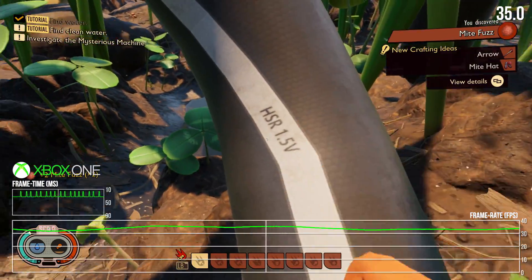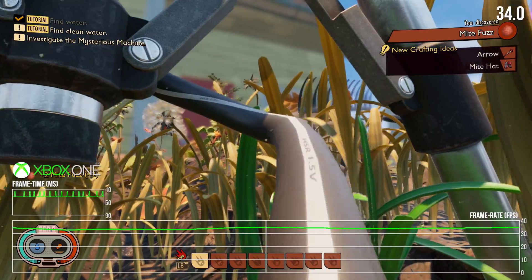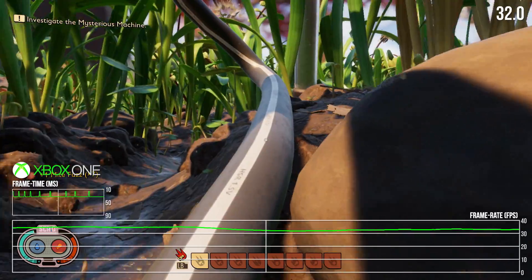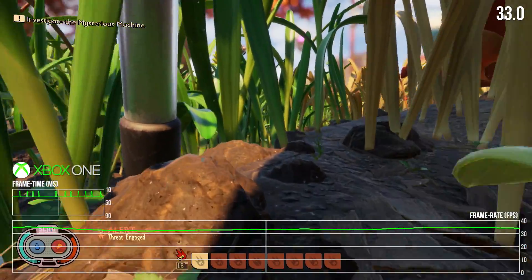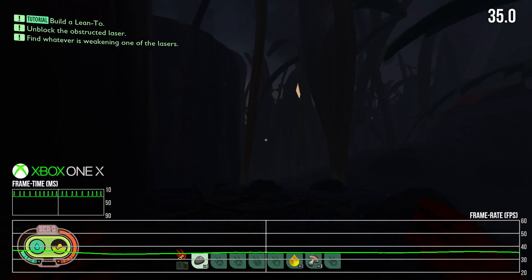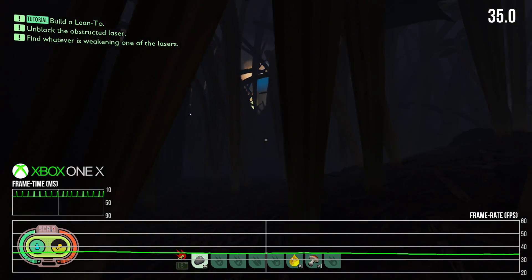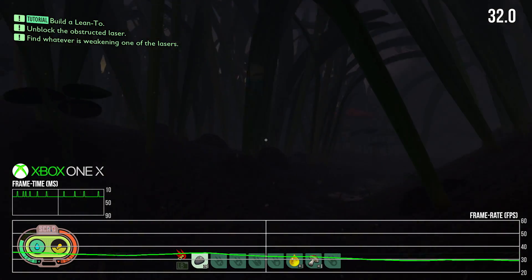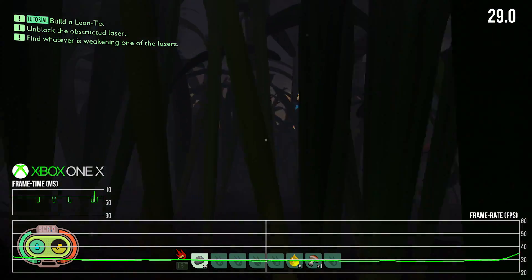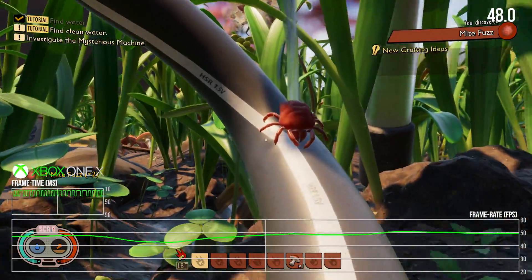There is a downside. I have noticed spots in the game which go under 30fps — bizarrely, around the mysterious machine in the garden centre, but especially at night. Nighttime play drops performance overall on both Xbox One machines, even X. It's for reasons that aren't quite clear — perhaps it's the higher number of spiders, or possibly the use of the torch to light your way through ants' nests. These are often large, complex enemies that might be pushing the machine harder. It is unexpected though, given how much of the environment is hidden by darkness.